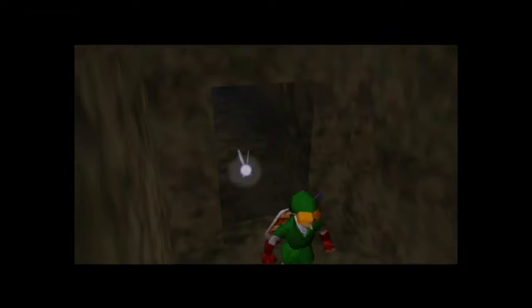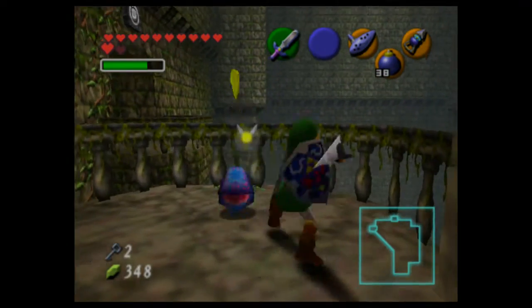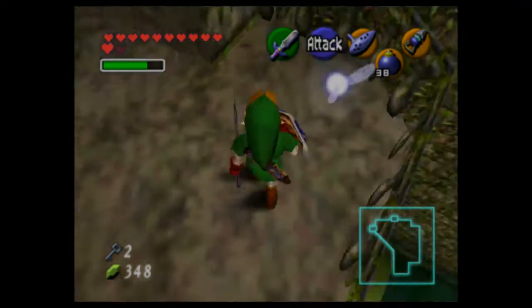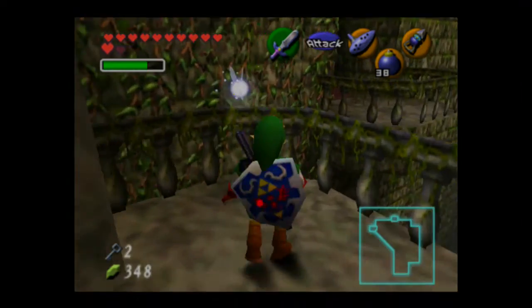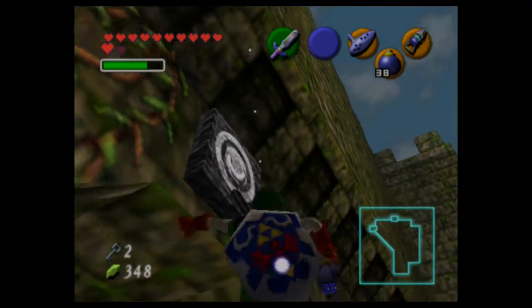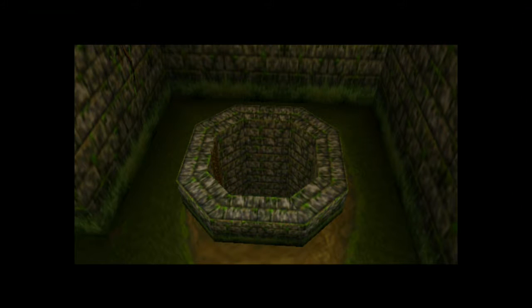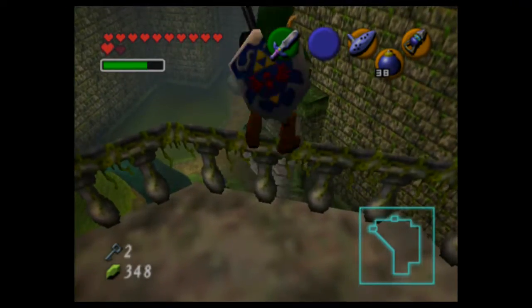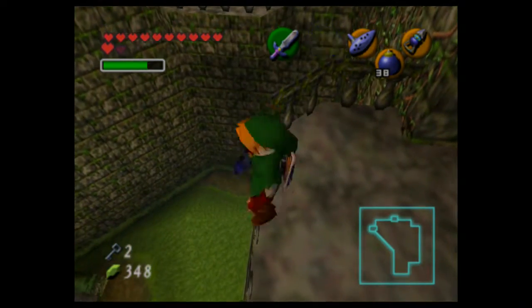Let's go forward. Hookshot targets — a little hint to go there. There's a purple switch — I'm used to them only being gold and blue. That emptied out the well. It looks like we're in another courtyard — this is a different courtyard. Same enemies, just different layout.